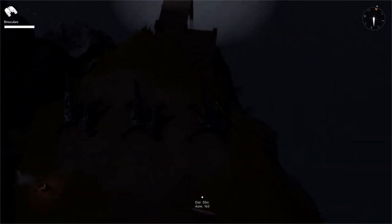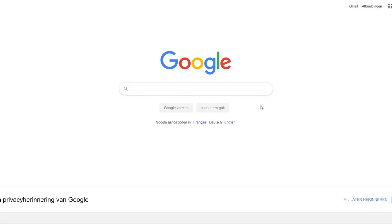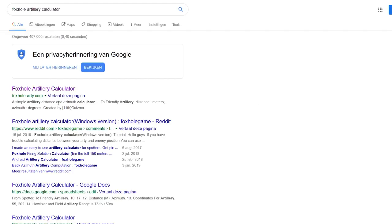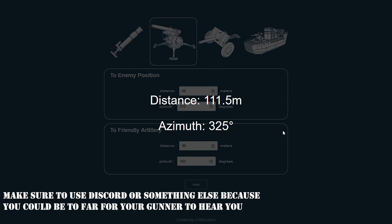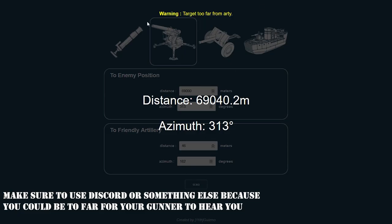So how do you get the math right to hit that target? You don't have to do it in your head — there's an online calculator for that. Go into Google and type 'foxhole artillery calculator' and click the first link. Choose your artillery type — in this case it's howitzer — then add the enemy position, add the friendly position where your gunner is standing, and click send. That gives you the distance you need to call out. If the artillery is too far from the target, a warning will appear.